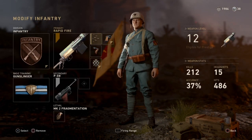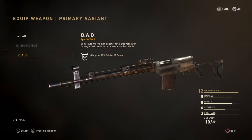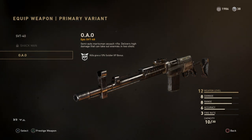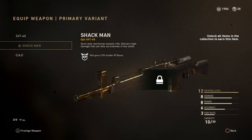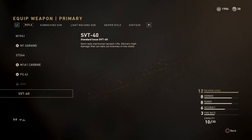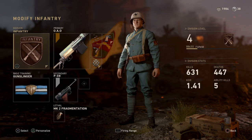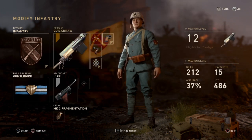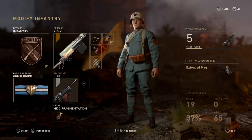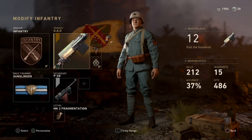We're using the O.A.O — the epic version. I don't have the Shack Man sadly, but I do have this one. It gives us a 10 soldier XP boost. The class we're using today will have infantry division, rapid fire, grip, and quick draw, with a secondary PO8, frag grenade, and Gunslinger.